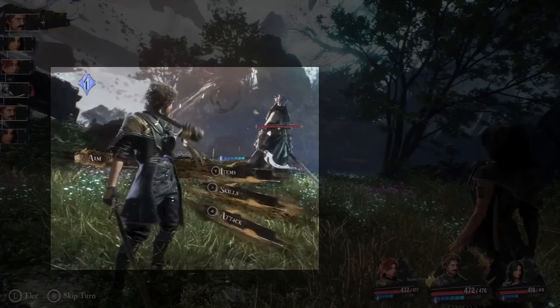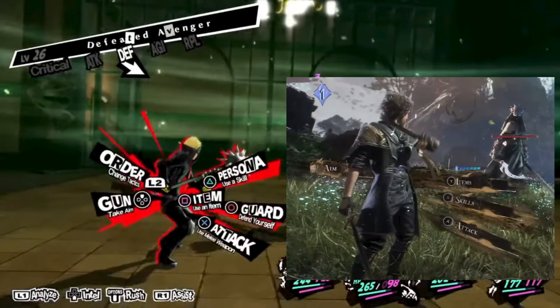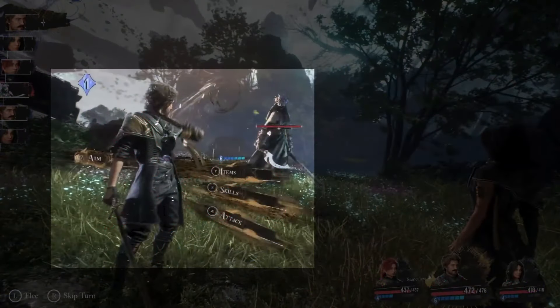During Gustav's turn, it seems like he has four options, but this may change depending on the time spent in the game, the character's abilities, or who the active character is. I love the very Persona-esque menu system — I love that. Let's go over each of the options.